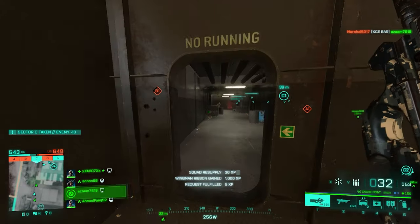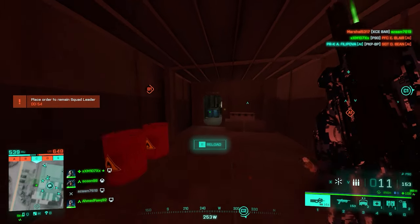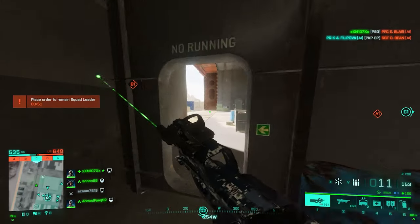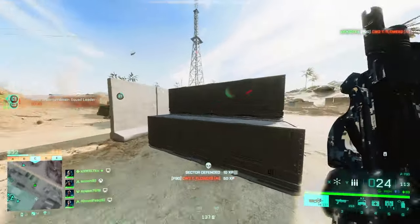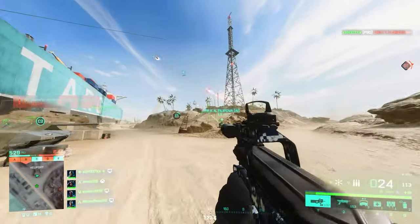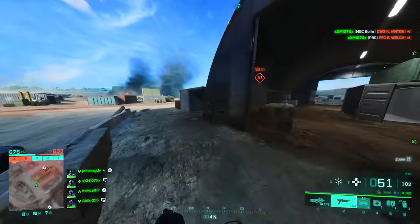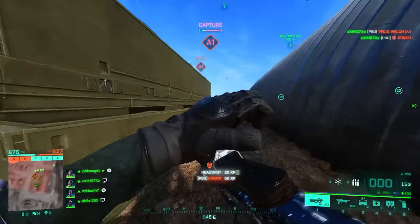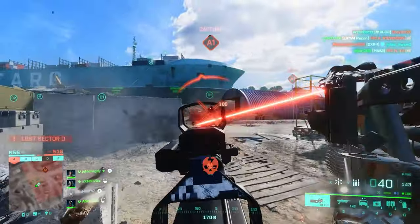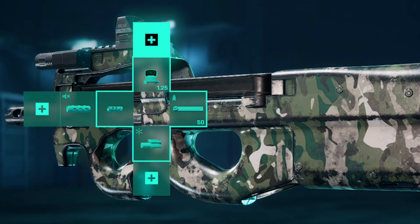Now moving on to portal SMGs, starting off with the almighty P90. Since this is a portal weapon, you don't get a lot of choices with attachments. The P90 needs some getting used to, but once you get over that phase things get much easier. Because this weapon has a nice amount of horizontal recoil, go with the Arkham Tactical Muzzle Brake to lower that sidekick, and the second slot will be filled with the Wrapped Suppressor for sneaky flanks. For underbarrel you have the flashlight or the laser sight — the flashlight is useless, so go with the laser sight for hip fire accuracy. You don't have a magazine choice, so skip that. A red dot sight is enough.